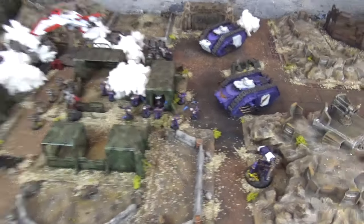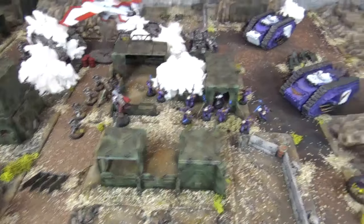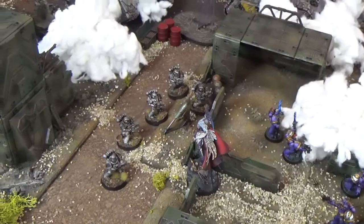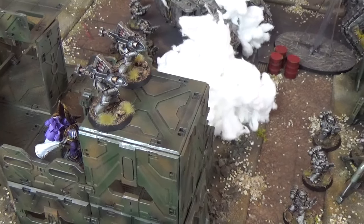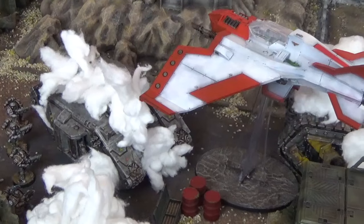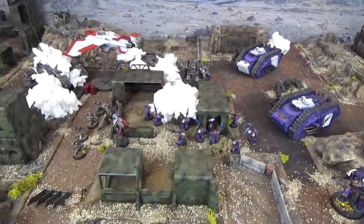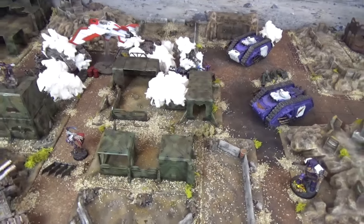End of Emperor's Children shooting phase Turn 4. The Contemptor again failed to do any damage — many hits on the Fellblade with the Kheres Assault Cannon but no effect. The two Spartans did far better, getting several penetrating hits with their Quad Lascannons and stripping four hull points from the super heavy. Fulgrim shot down two of the Tactical Squad with his pistol, though Eidolon's Archaeotech pistol wounded one Iron Havoc who then made his cover save. The Lightning did very well, taking all remaining hull points from the Achilles — it is destroyed and the Tactical Support Squad spill out. The Emperor's Children look set to exterminate the Iron Warriors.